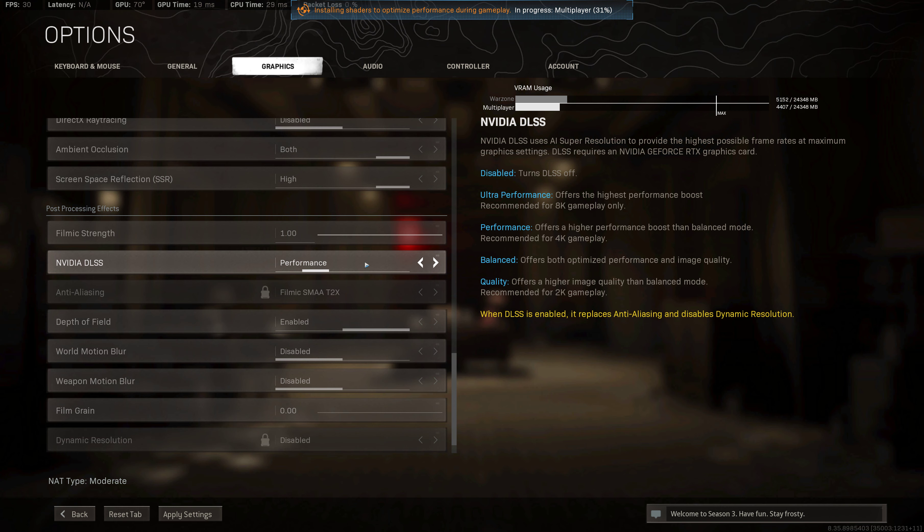8K Performance offers a higher performance boost than Balanced mode, recommended for 4K gameplay. Balanced offers both optimized performance and image quality. And Quality offers a higher image quality than Balanced mode, recommended for 2K gameplay.